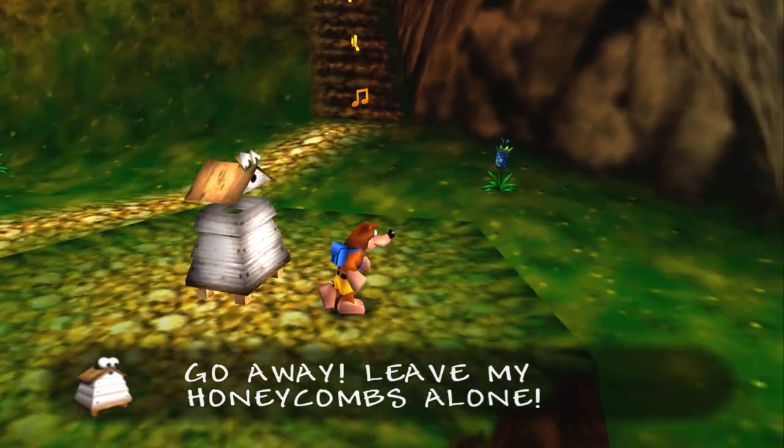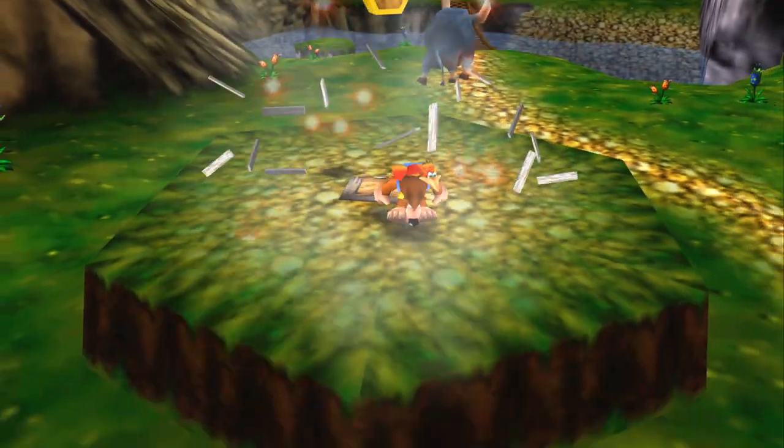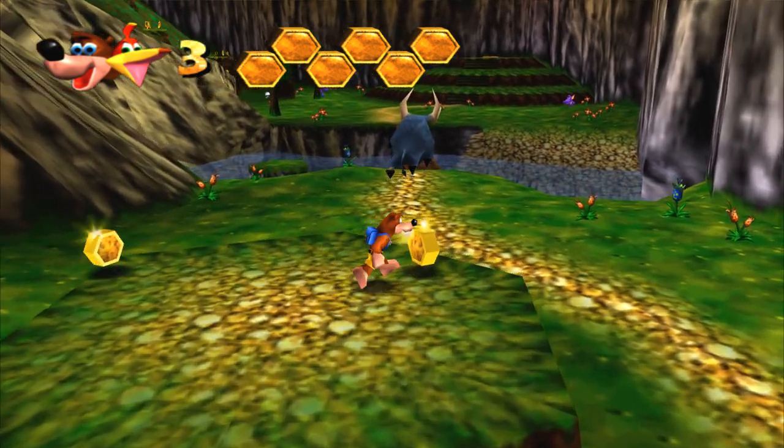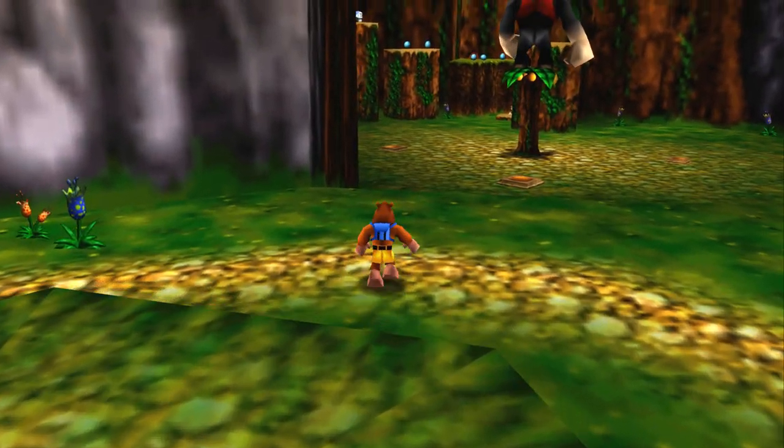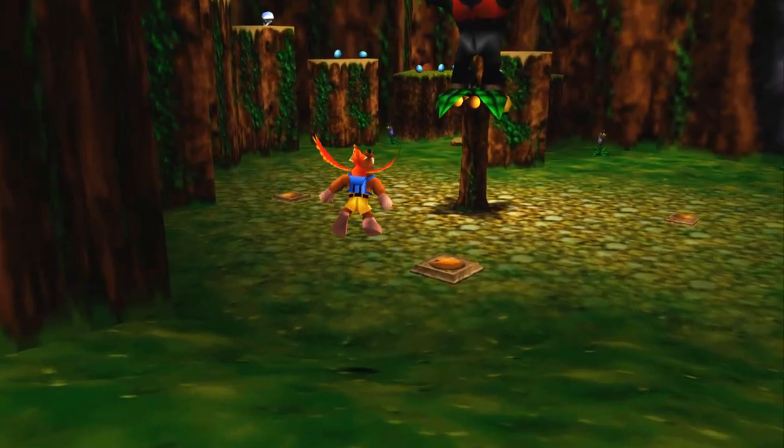This is a bee house — basically it's just 3 free pieces of energy. He told you to leave him alone! You went and broke him! He's a bee house, what's he gonna do about it? Well, okay.